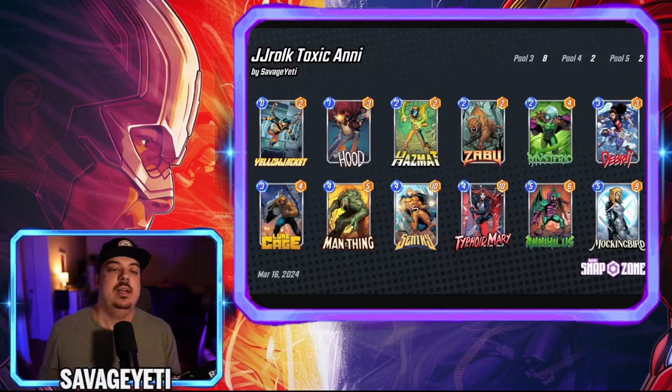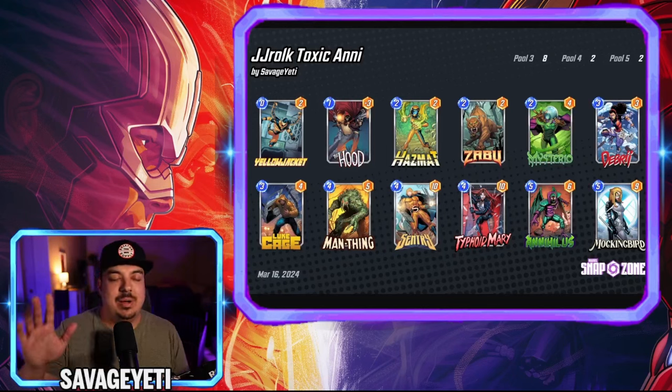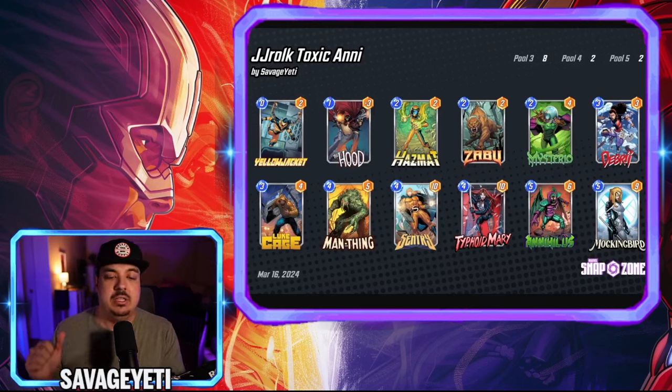Let's go over the deck. We have a Toxic Annihilist deck with Man Thing - I'm so happy to finally get to play Man Thing. It has the Luke Cage negative power package with Luke Cage, Typhoid Mary, Man Thing, Hazmat, and Yellow Jacket. Then it has a junk aspect with Debris where you can make her rocks go negative one and send them over with Annihilist. It also has the Annihilist package with Century, Hood, and Annihilist. On top of all this, because you're playing junk with Mysterio, Debris, and Hood, you have cards to make Mockingbird relatively close to free. JJ likes to drop Mysterio over Zabu on turn two to get Mockingbird there.